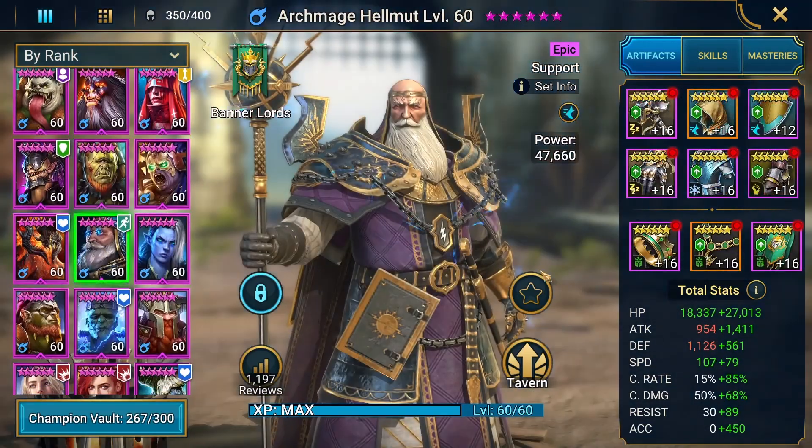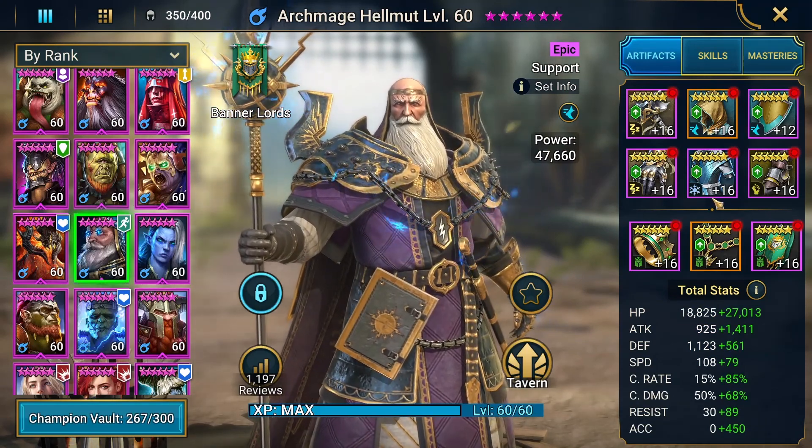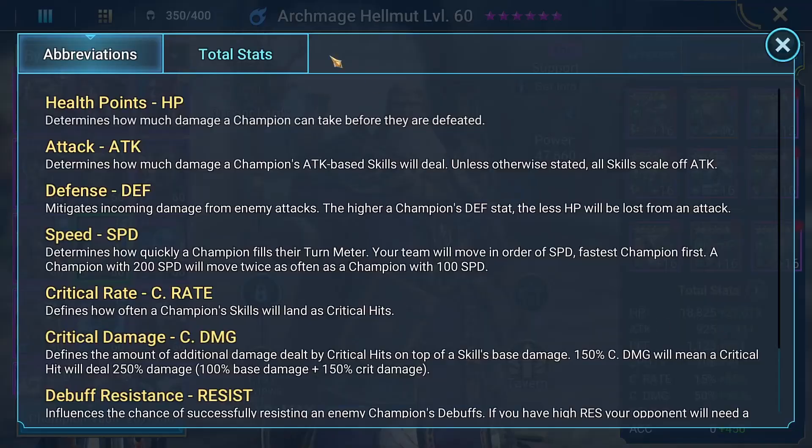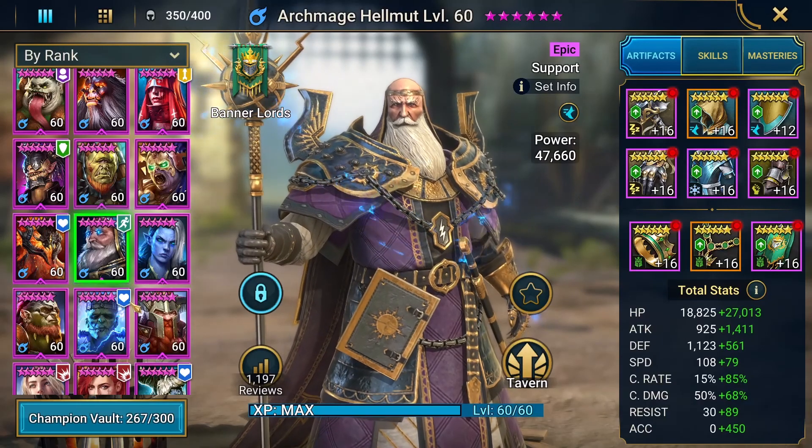Next we go to Archmage. I have him in just whatever I had — a little bit of speed there. He's going at 187 speed with some good health. He needs accuracy for sure — accuracy's a little high but you don't need to have it that high. And then the crit rate's important too — I want him to crit everything.